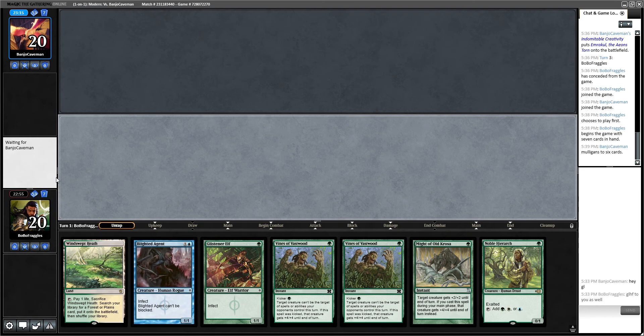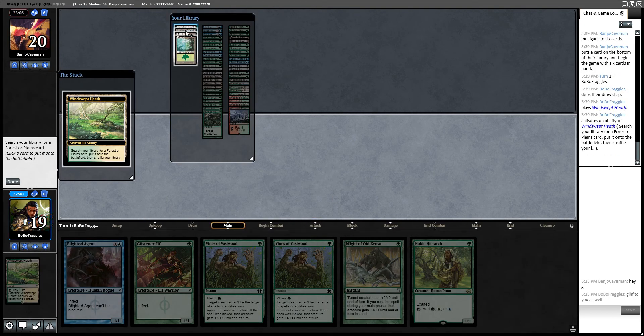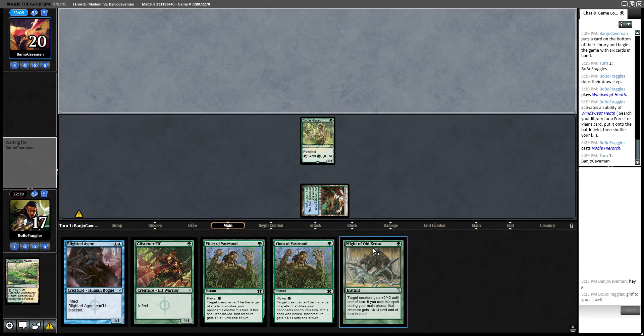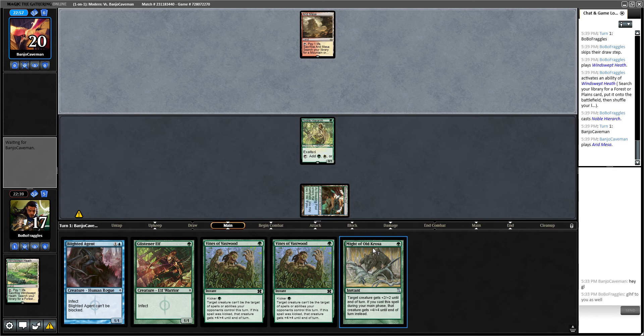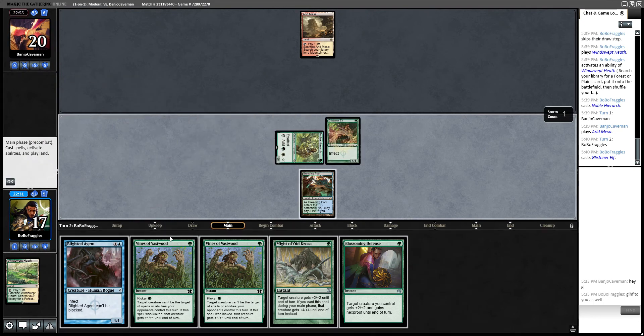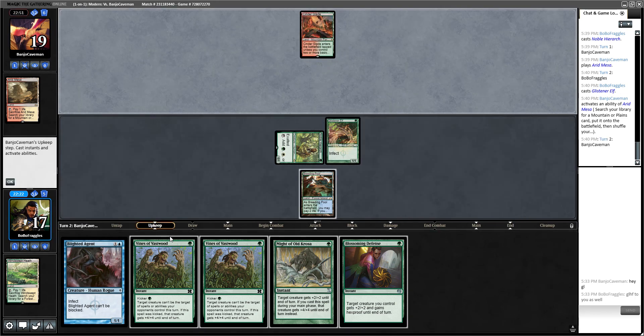He's mulliganing to six, which is good for us since we mulled to five last game. Life total doesn't matter here, so we'll grab a Breeding Pool, pay two life, get the Noble Hierarch out, and next turn get the Glistener Elf out. I'd consider Blighted Agent depending on if we draw a land — we didn't, so let's go with Glistener Elf. I want to save the land in case he bolts a creature. I'm currently 1-0 in the Mana Traders series with Infect.